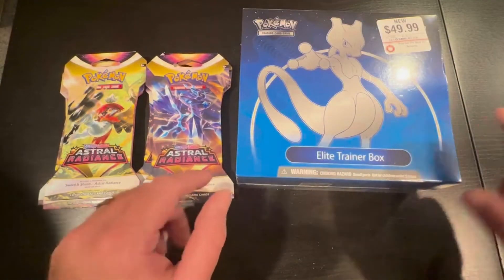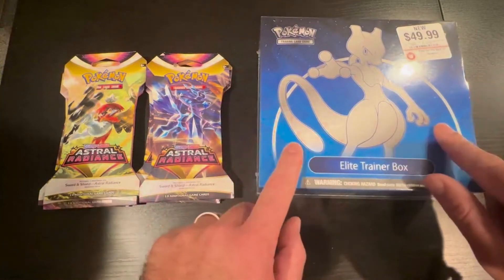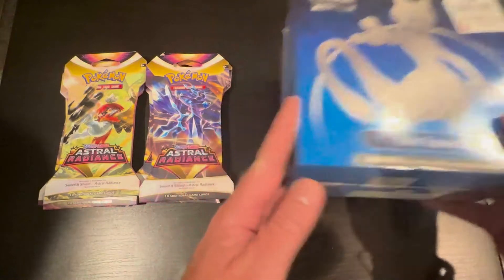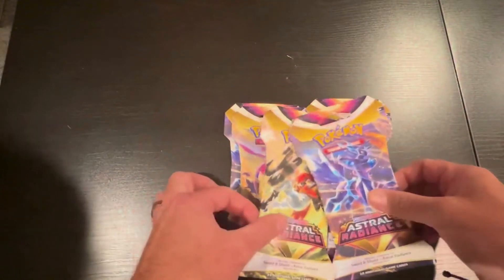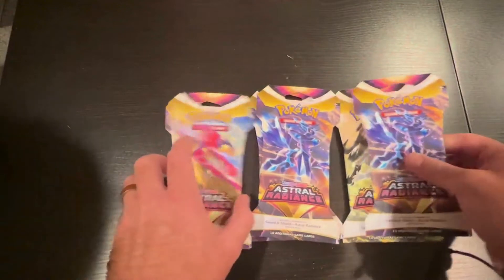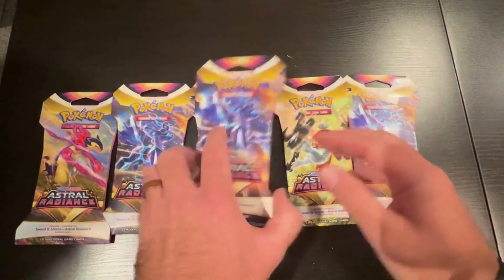Hi! So we are going to get started. I think we're going to do the Pokemon Go box last. And then we're going to do the hangers first and see what we find. You girls, we each get to choose two — you guys choose two and then Daddy's going to choose two.